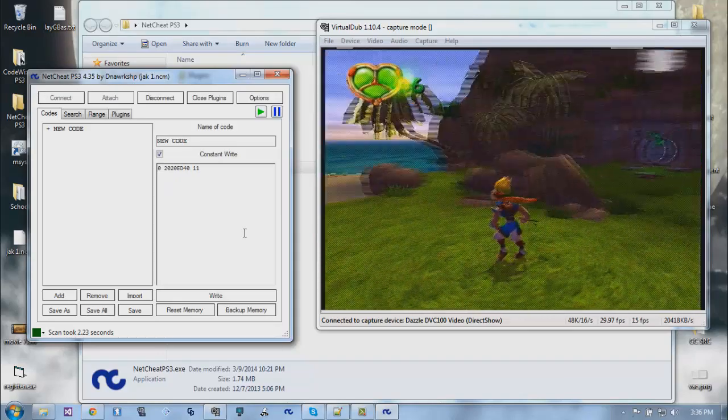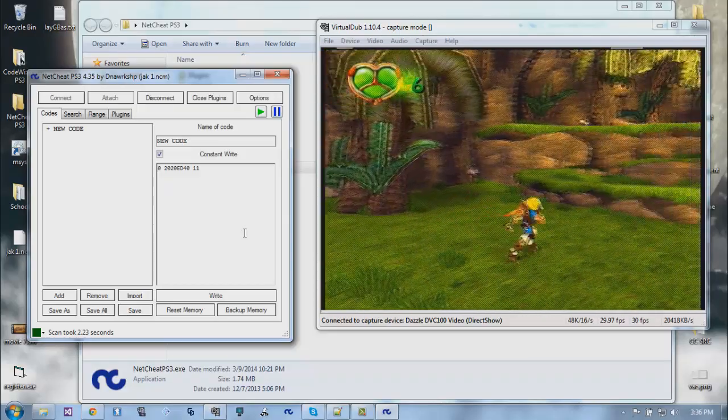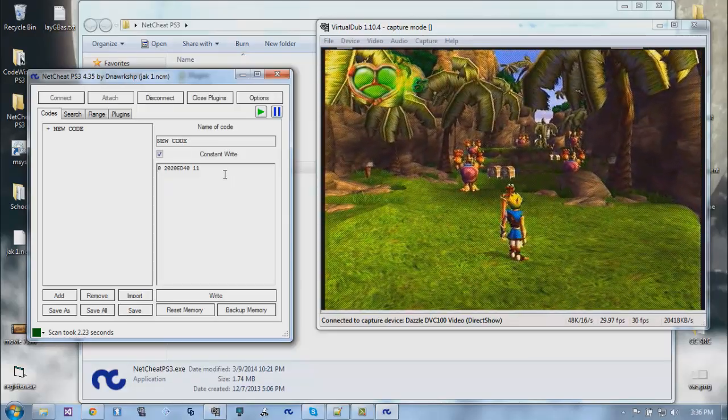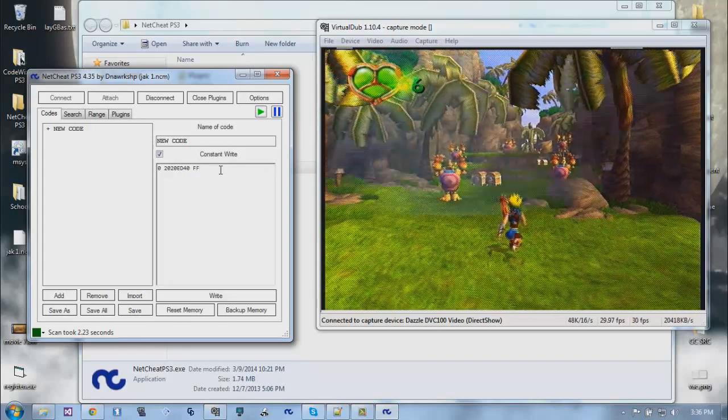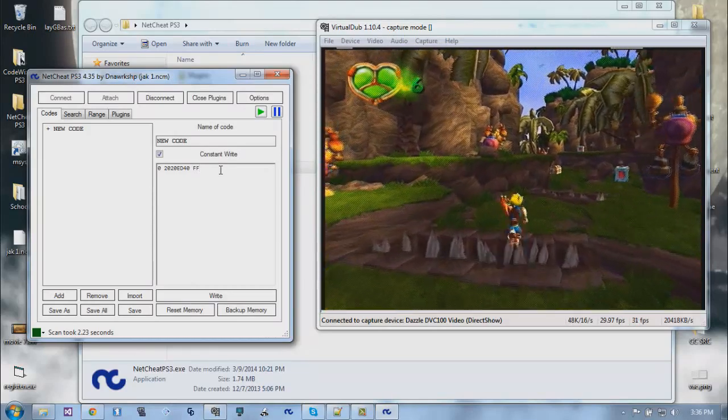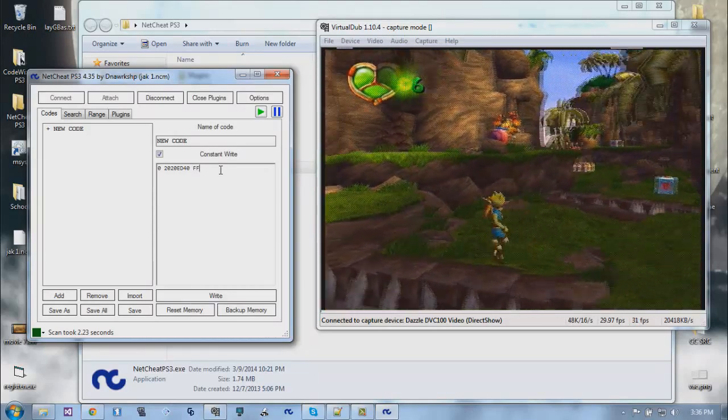The problem is the game seems to be writing over the value constantly, which is bad. I set it to 255 and you can see it flicker between values. If I hit spikes it's not going to work - yeah, that won't work.